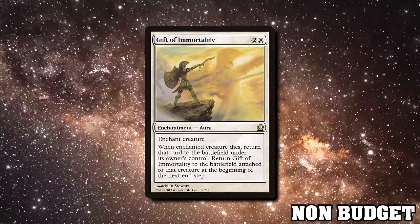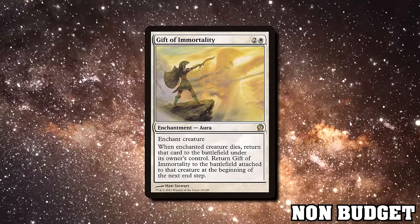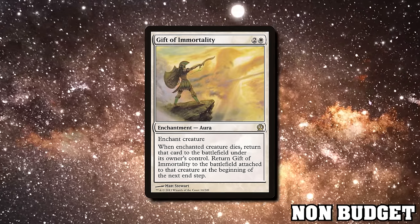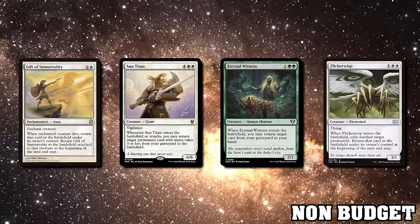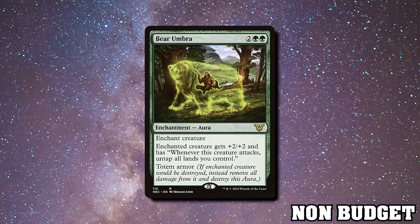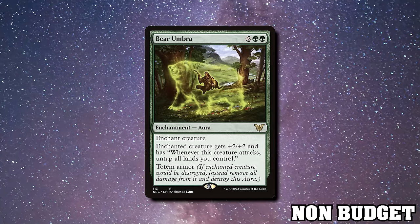Gift of Immortality is an aura I've always loved — even in non-enchantment decks — as it allows you to throw creatures to blocks and sac outlets in combat, then return them at end step for powerful reuse of enter-the-battlefield effects. Put Gift of Immortality on a Sun Titan, an Eternal Witness, or a Flickerwisp for real value. Any totem armor is good at protecting your big Voltron threat — instead of destroying the creature when a destroy effect or Wrath happens, you remove the Umbra instead.